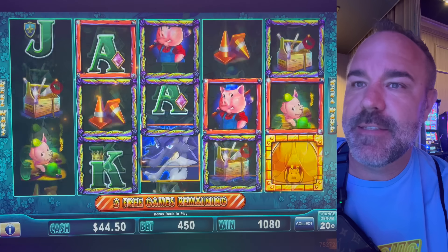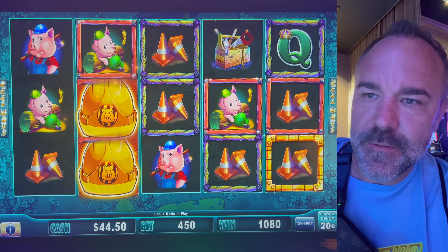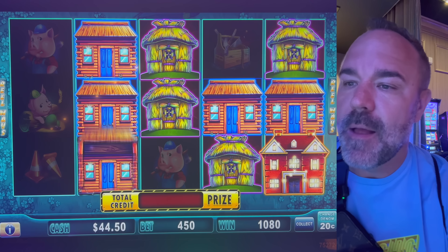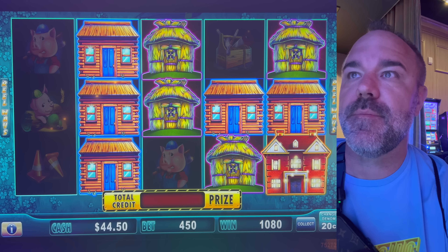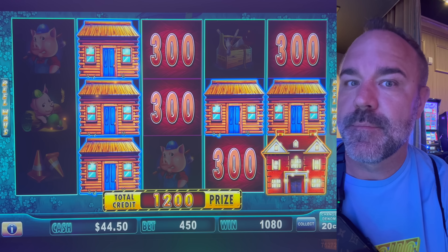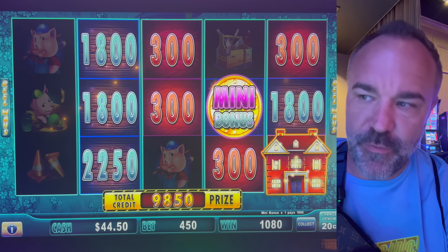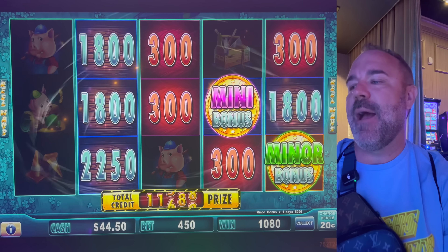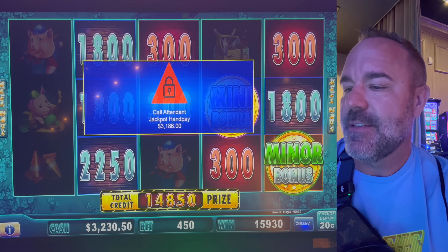I like it — stack, it was a stack. Five wood houses, one brick. It's going to be a hand pay, we'll see how much. All $60, $180 more there. $360, $360, $200, $450. $360 and the big one — big coin! Minor for $1,000. Just over $3,000 here — $3,186 on a $90 last spin.